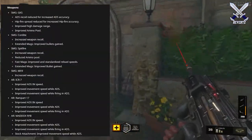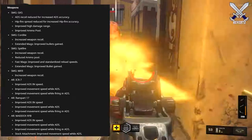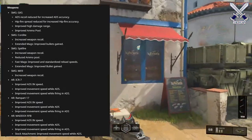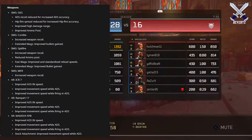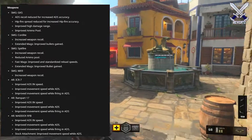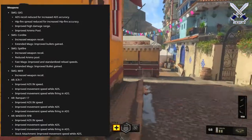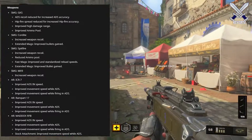For weapons — the GKS SMG: ADS recoil reduced for increased ADS accuracy, hipfire speed reduced for increased hipfire accuracy, improved high damage range, and improved ammo pool. For the Cordite SMG, they increased weapon recoil. The extended mags attachment got improved bullet gains. For the Spitfire, they increased weapon recoil, reduced the ammo pool, and improved fast mags and extended mags. The MX-9 also got increased weapon recoil. For the ICR-7 AR, the ADS end speed, movement speed while ADS, and movement speed while firing in ADS were all improved — a nice buff to the ICR. For the Rampart 17, the same ADS end speed and movement speed improvements were applied.